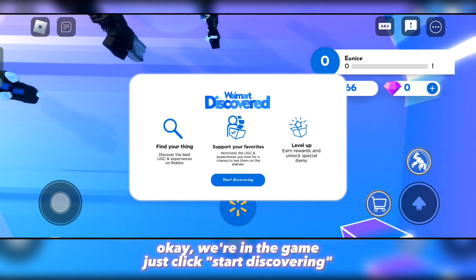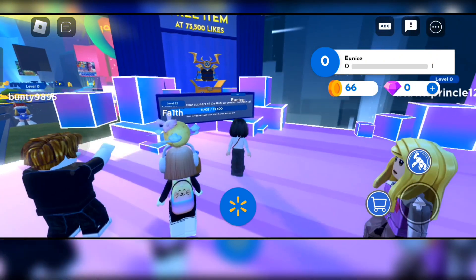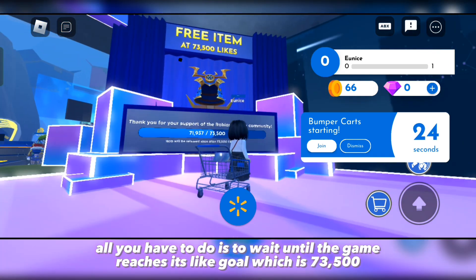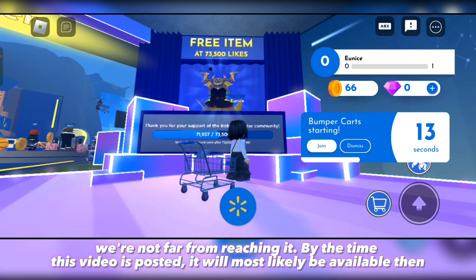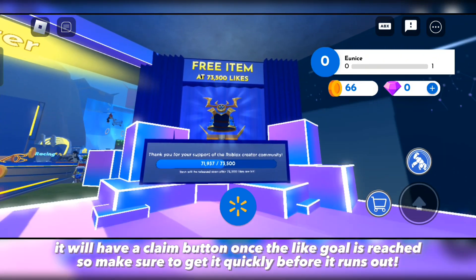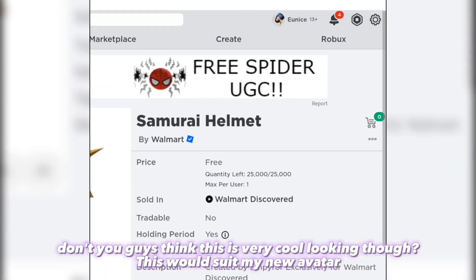Okay, we're in the game — just click 'Start Discovering.' Doesn't that look cool? All you have to do is wait until the game reaches its like goal, which is 73,500. We're not far from reaching it. By the time this video is posted, it will most likely be available, and then it will have a claim button once the like goal is reached, so make sure to get it quickly before it runs out. There are 25,000 stocks of this, which is a lot, so y'all don't have to worry too much.